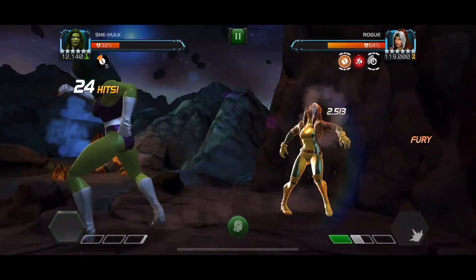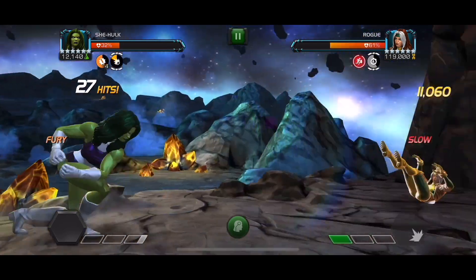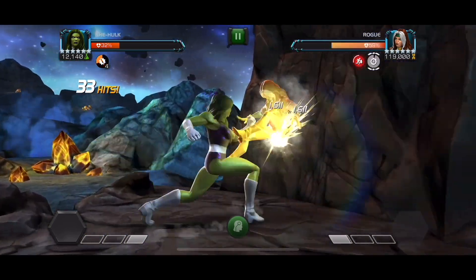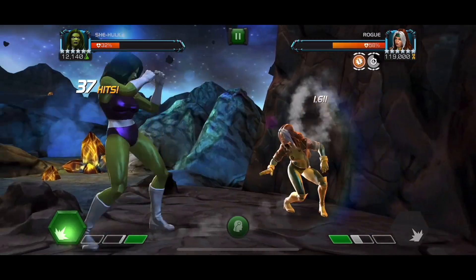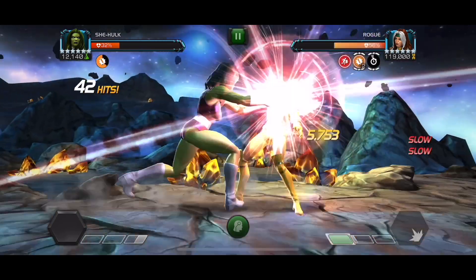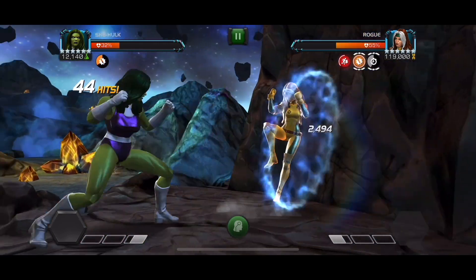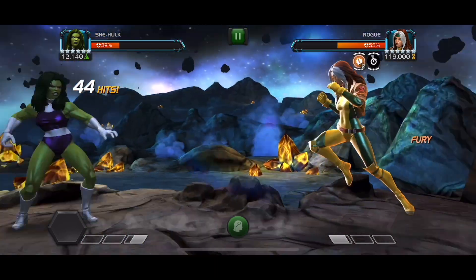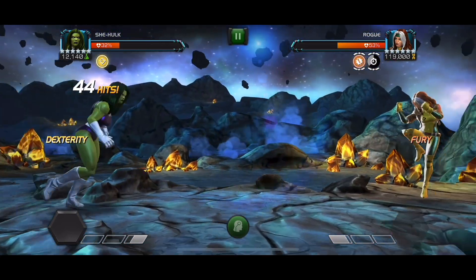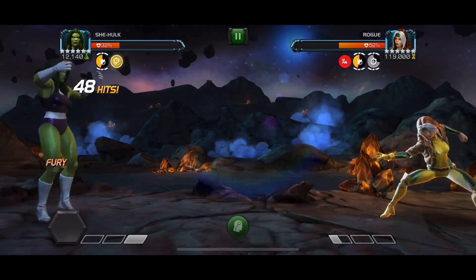We try to get those stand-up intercepts when she's knocked down and doesn't have one bar of power. She-Hulk's passive furies apply a taunt — I think I got up to seven at one point but they ended up falling off, which does help get her to throw special ones. Sometimes those stand-up intercepts just don't work, and that's basically why I failed so many times — trying to do a stand-up intercept with the wrong timing and just getting smacked.